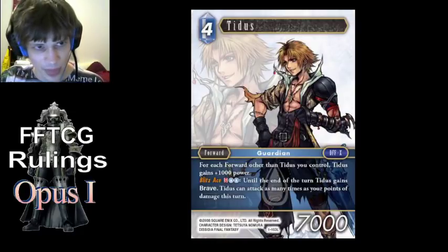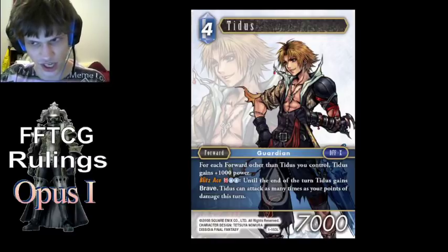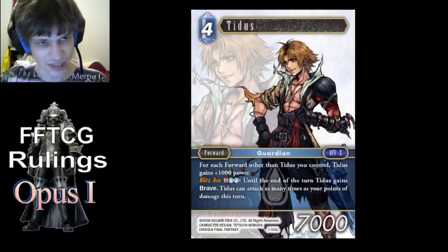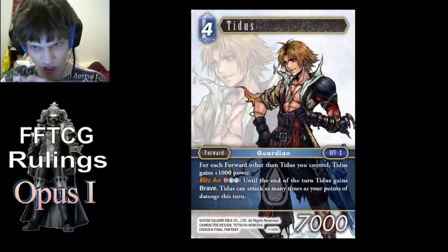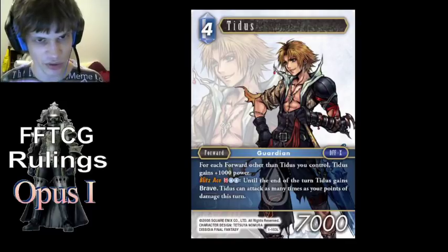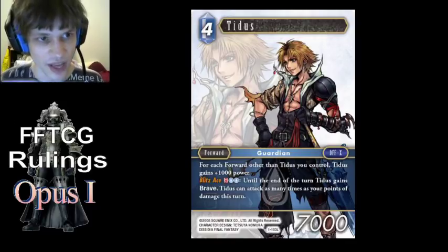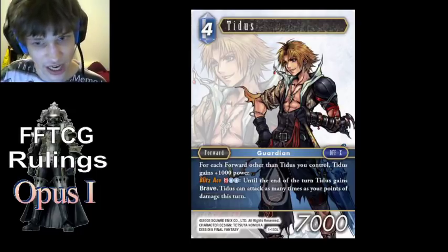Tidus' Blitz Ace basically changes the rules for the turn — it changes his maximum attacks from one to your damage. The main thing is, if you take damage after his ability resolves, you do actually gain the extra attack. So you could resolve Blitz Ace, attack with him however many times you're allowed to, and then use something like Fisoya to take an additional damage, and then be able to use that extra attack.